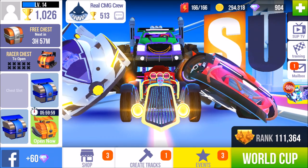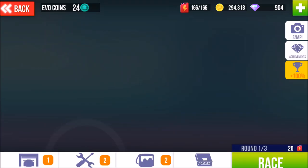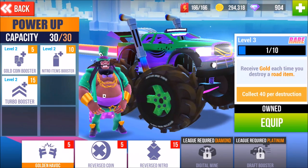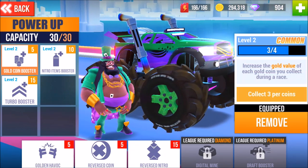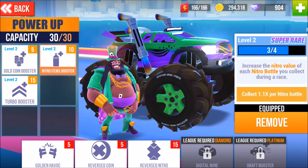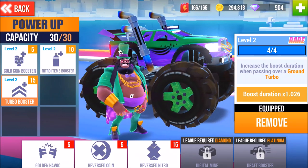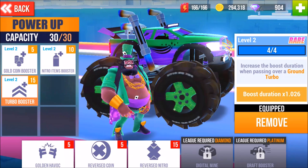That was nice — I love when they just keep bringing you stuff. The next chest will open in six hours. Let's do a little World Cup. We got a gold booster going on and a power up — you can see the Golden Havoc, currently on level three. The gold coin booster is on level two. I love the nitro items booster because it increases the nitro value of each nitro bottle. And the turbo booster — four out of four, can we boost duration?